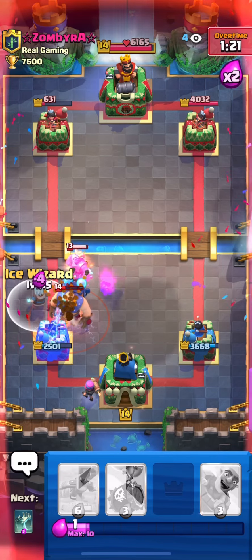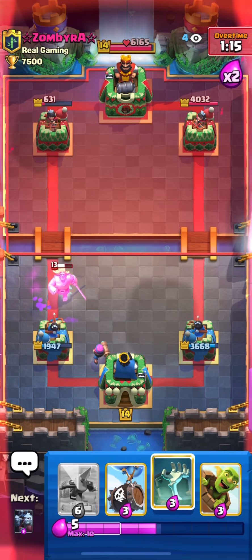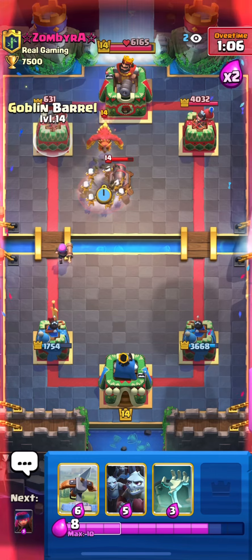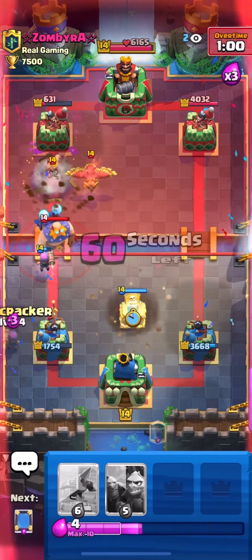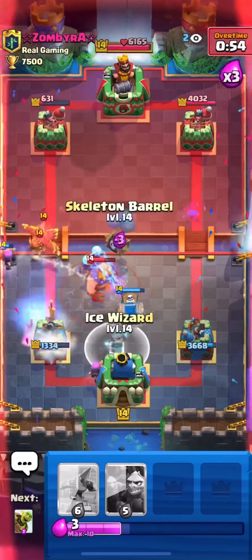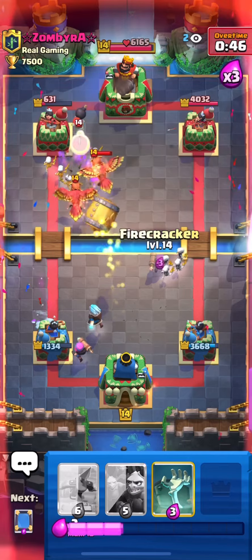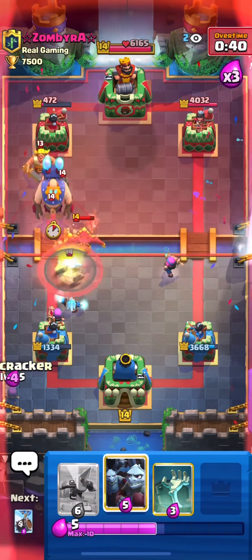I need another ice wizard — this is getting dangerous. I need to get into rotation to attack but it's really difficult right now. He's probably going to push through. I want expo but I think tombstone, firecracker, and ice wizard is better. I'll even mirror the firecracker. Then skeleton barrel and goblin barrel — I need to keep pressuring him. Firecracker and mirror the firecracker too.